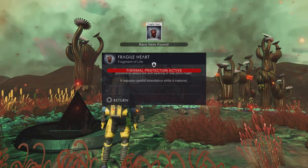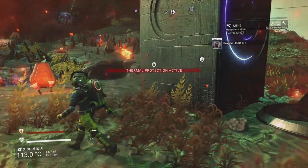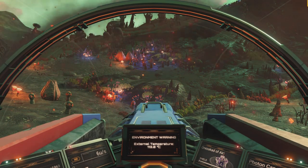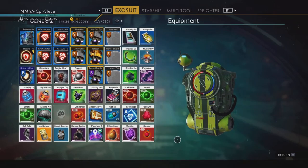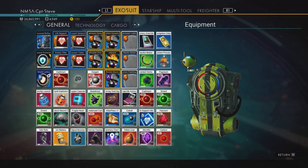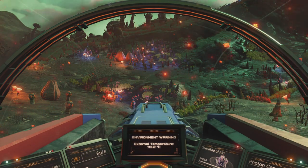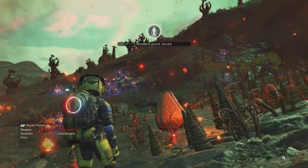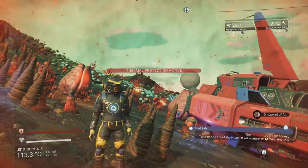Thermal protection activates — but the bar is still hammering down, I really need better hazard protection. That was pretty painful. We now have three pieces of the jigsaw. The new component is gray and needs to go green — it's probably another 24-hour wait. The mission isn't showing in the bottom right; I need to re-select it. Yes — another 24 hours.